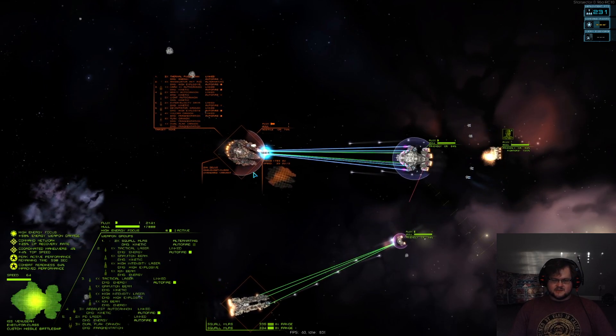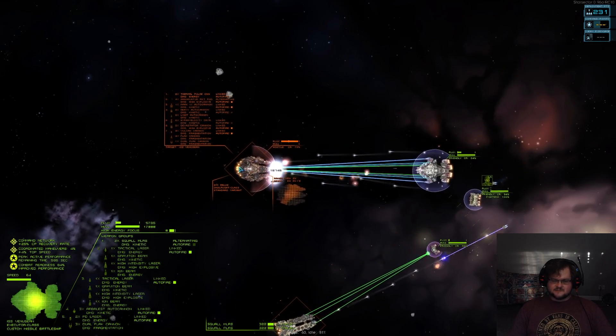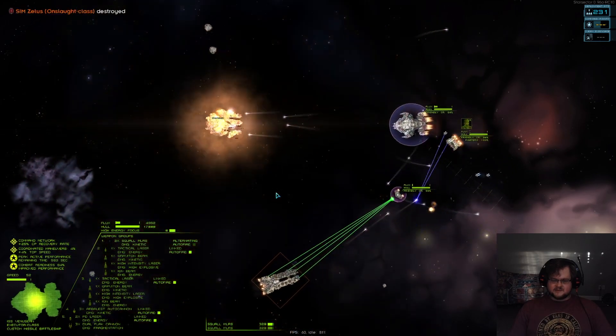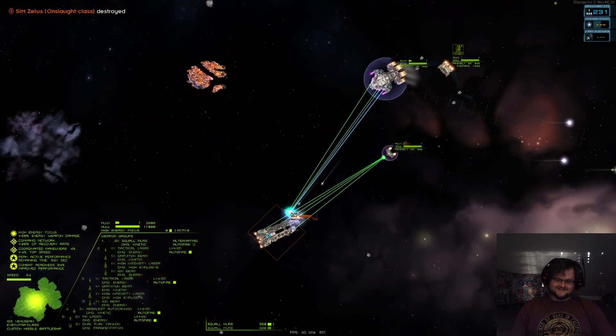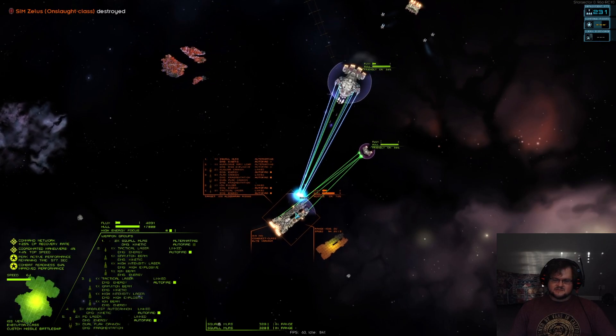Any magic pixel of health that arcs through here might be enough to pull this Paragon — and there it goes. This Conquest is also just absolutely dead.